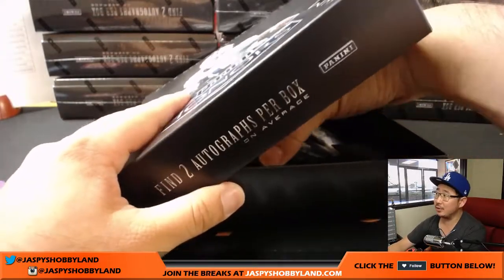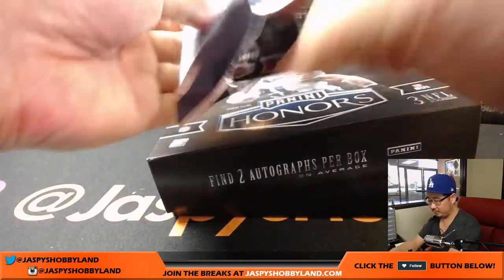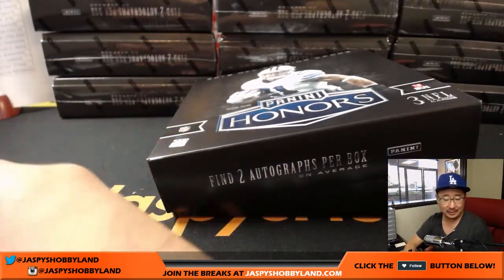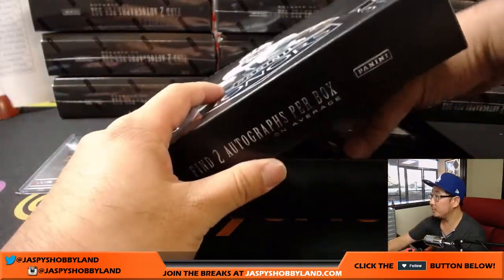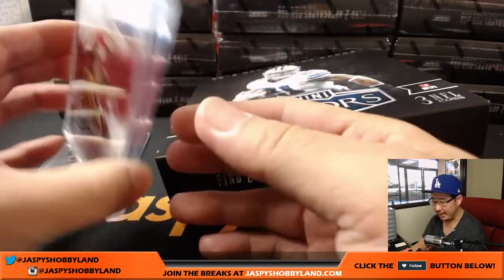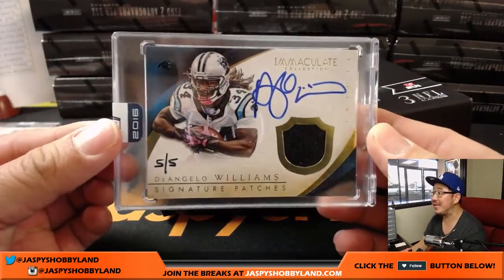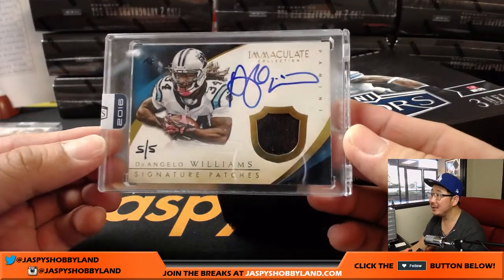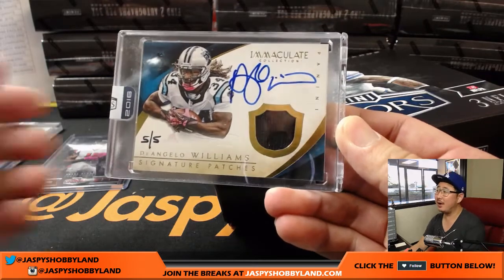There's a pack of cards right here first. Julio Jones, 32 out of 99. That goes to the Falcons — Michael and Zima Jr. First one is Josh Doxson for the Redskins, 58 out of 99. That goes to Ellie and the Redskins. And on this side we have a Jersey Auto, D'Angelo Williams, 5 out of 5 — Panthers, last spot mojo. Joe Foster, all aboard the Big Hit Express! Good start.